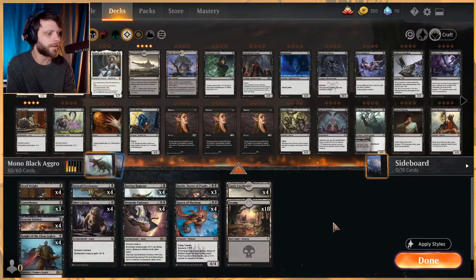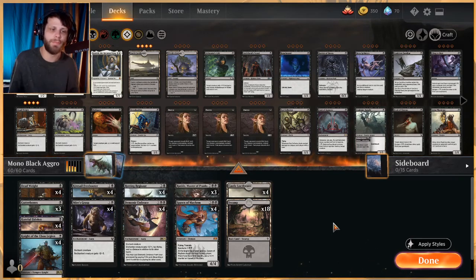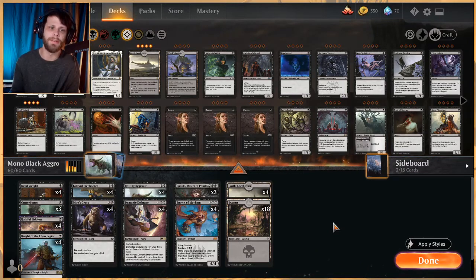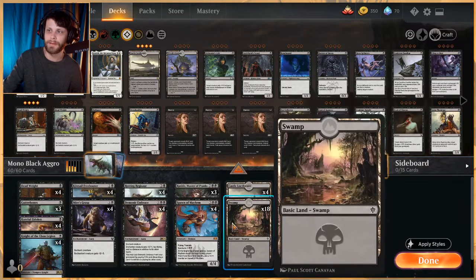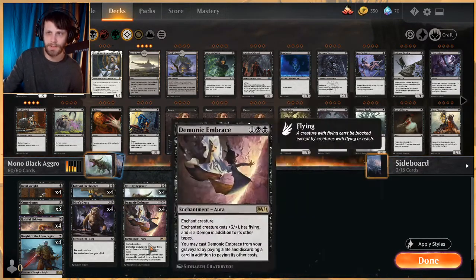Welcome to another gameplay video. I'm very excited to be trying out a mono black aggro deck. This is a list we pulled off Aether Hub and I really like it. It's an aggro deck so we're only looking at about 22 lands — Castle Locthwain and 18 swamps — with some new cards from Core Set 2021.